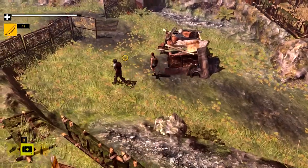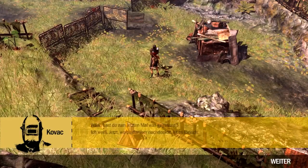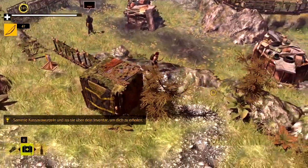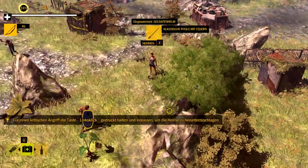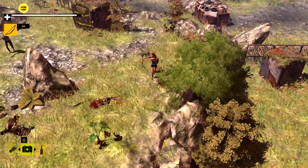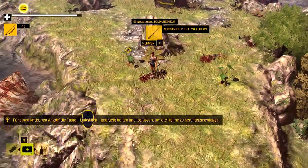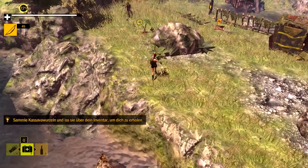Er kritisiert, dass wir hier die Rampe rauf Wurzeln zu essen finden, die wir einsammeln und essen sollen. Aber wir sollen vorsichtig sein, weil hier Zombies sind – und zwar nicht normale Zombies, sondern teilweise mutierte Soldaten, die noch ihre Helme tragen, auch wenn sie aussehen wie aus dem Zweiten Weltkrieg. Mit den besseren Pfeilen machen wir auch viel mehr Schaden, und wir können die Helme einsammeln und uns selbst aufsetzen.